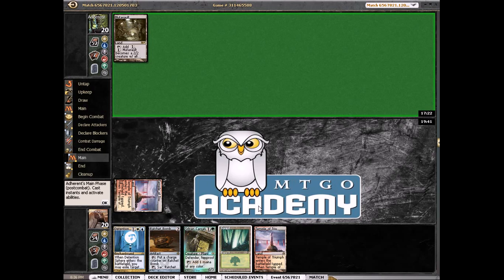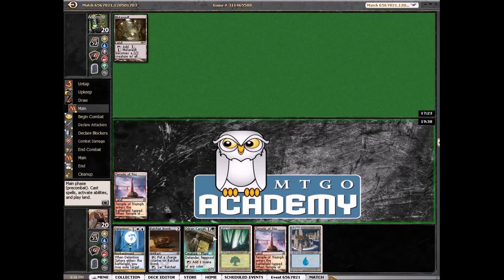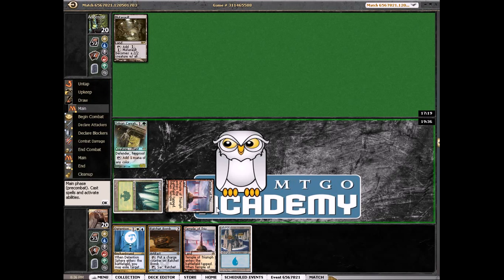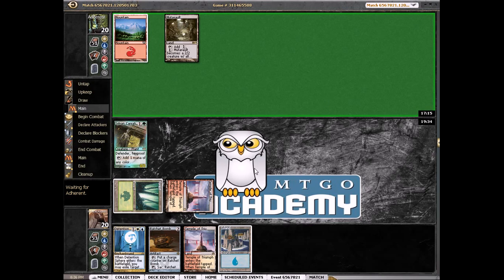Mutavault turn one — okay. Let's play Caryatid. Let's see what he plays next turn — I'll just play Ratchet Bomb and a temple. This game's going a lot better than the last game, though our hand is really slow.